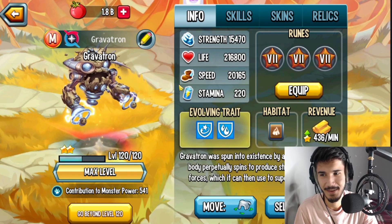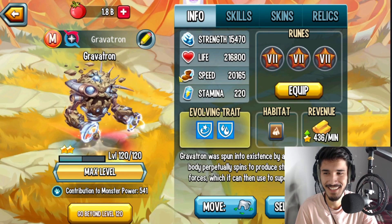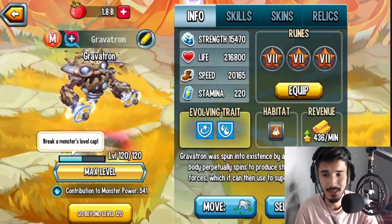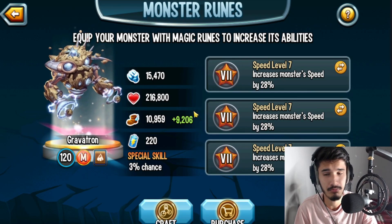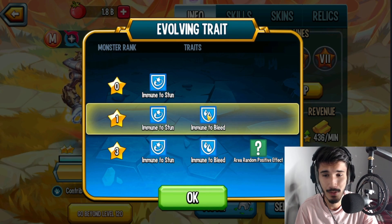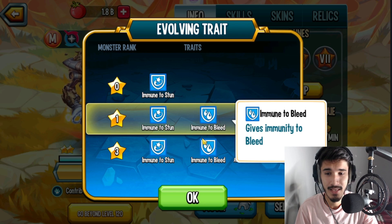Gravitron — that is an interesting name and an interesting design. This mythic has about 10,959 speed at level 120, which is actually pretty good speed. 260,800 life — not a bad amount of life. You don't have to worry about power, it's not an attacker. Let's take a look at the traits. Traits are very important for a monster: it has immunity to stun and immunity to bleed.